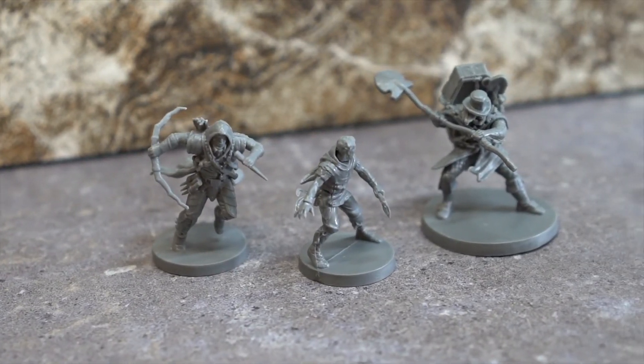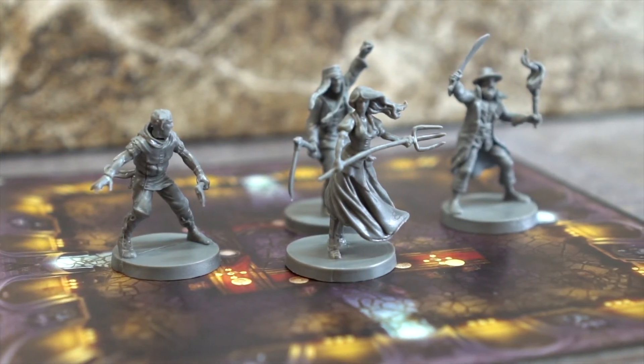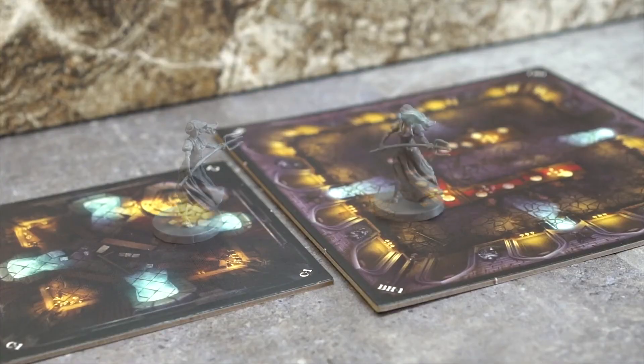Let's take a quick look at villager types. First, peasants. These are weak and stupid but vast. Each has 1 health, 1 attack, and 0 range. They each move a single zone.